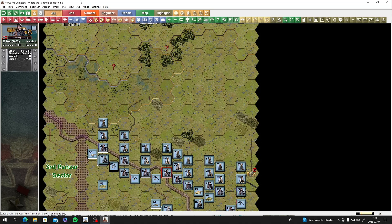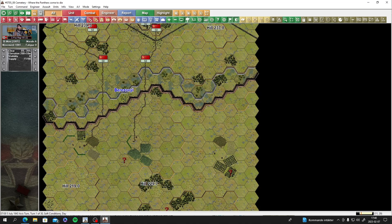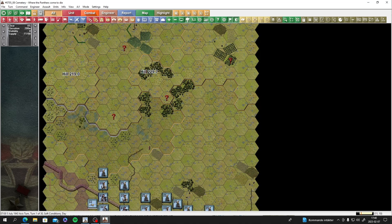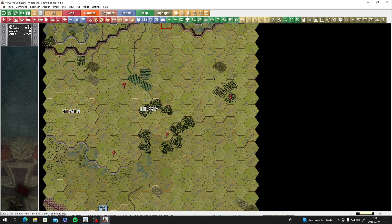Here we are - Hill 239, cemetery. Look at this massive anti-tank ditch. We're going to have to use engineers to breach and destroy it to get our tanks across. It's going to be hell. There are question marks all over the place. There's another hill here that's probably going to be dominated by nasties, and something down over here on this hill too.